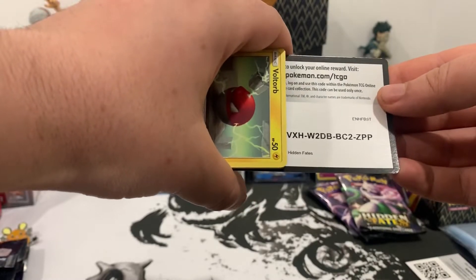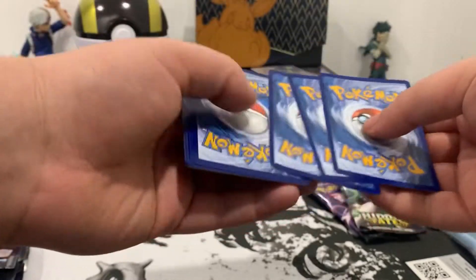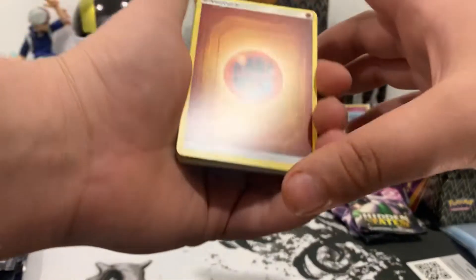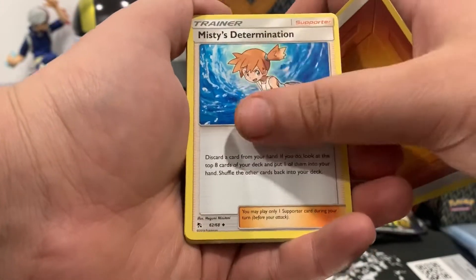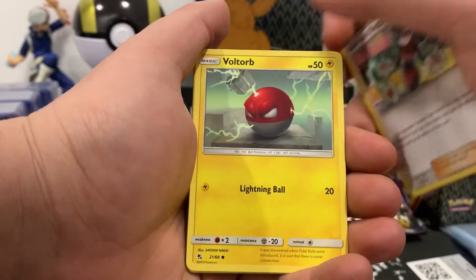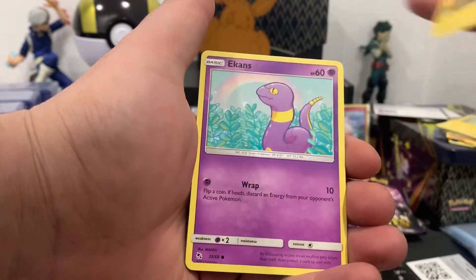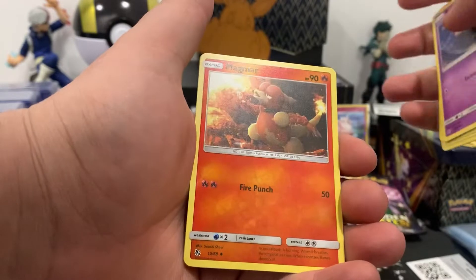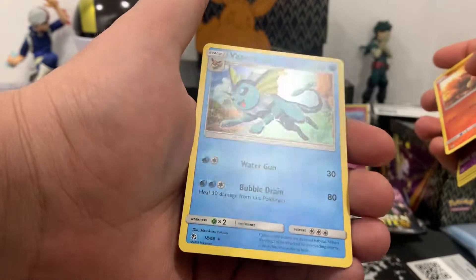Here is the code card — one, two, three, four to the front. We got Fighting energy, Misty's Determination, Scyther, Sabrina's Suggestion, Voltorb, Pikachu, Jigglypuff, Eevee's, Eevee's, and Magmar. And then we get the Vaporeon holo.